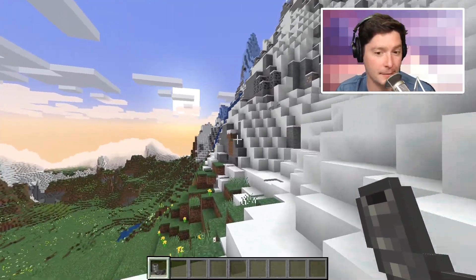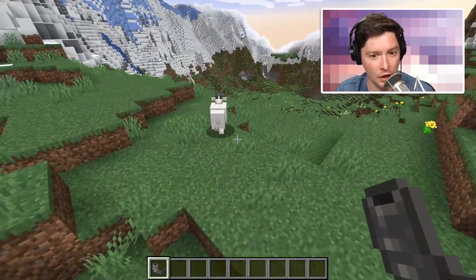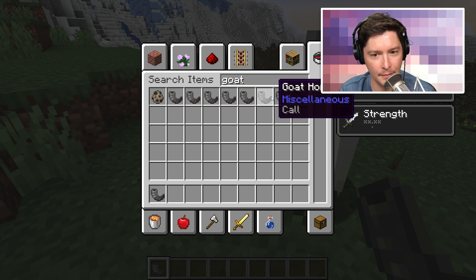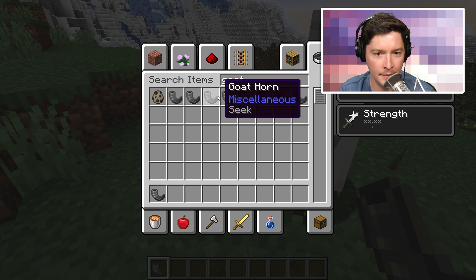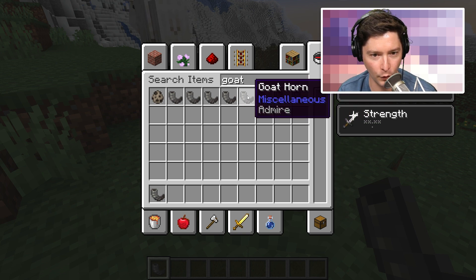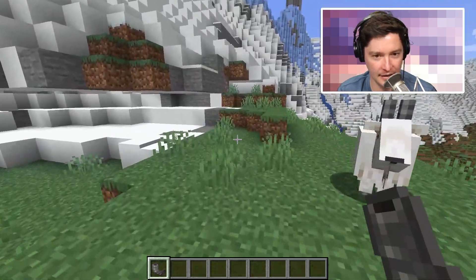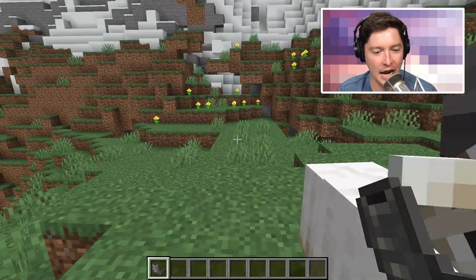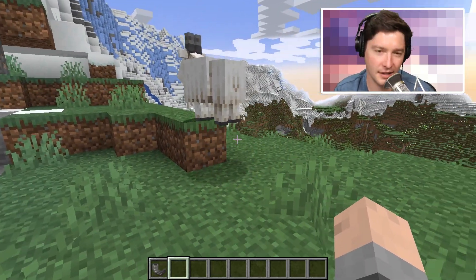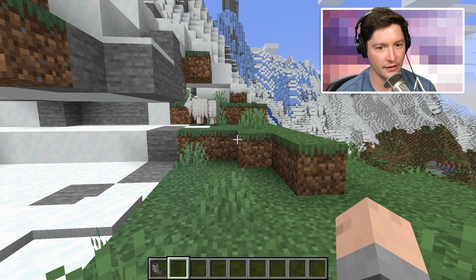Some goat horns are just so rare. You need to have a screaming goat to get the last four — I think they are Admire, Call, Yearn, and Dream — and just getting a screaming goat seems like a difficult thing. Then also getting it to smack its horn off the top of its head is another difficult thing, so I could see those being really hard to obtain.